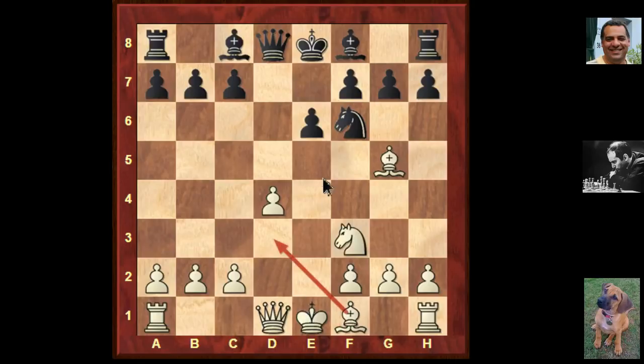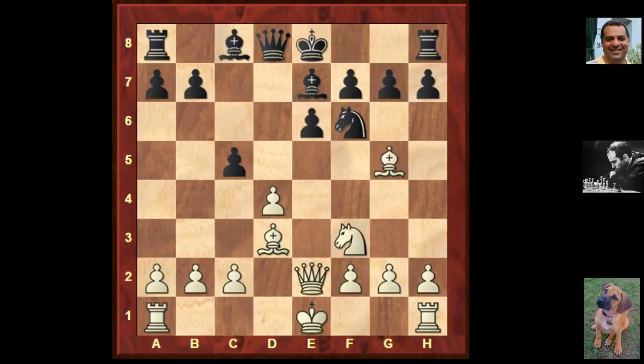Later you'd expect white to be able to use the e-file, the e5 square in particular. Black might be striking in the center with c5 - he's got frontal pressure on that d pawn. So the contour of the opening is already defined. After Bishop e7, Bishop d3, black strikes immediately with c5. And instead of trying to defend this pawn with c3, Tal leaves the pawn to be taken - he plays Qe2. White still has a focal point of e5 but he's giving up simply that d pawn.